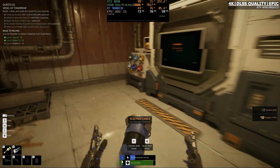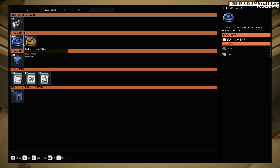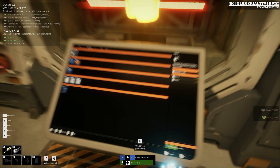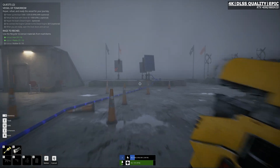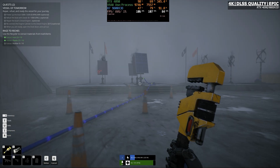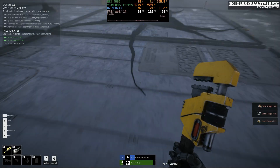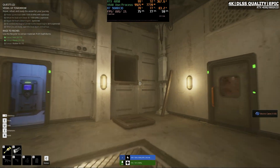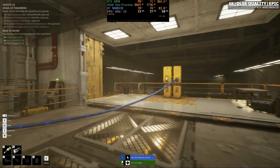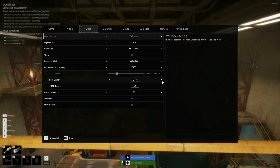I'm the type of player who likes to take my time and stop to smell the roses — taking screenshots and appreciating the art and visuals that talented developers create. Immersion can sometimes be a bit difficult when an engine tends to stutter. So it's just nice to see how much Unreal Engine 5.6 seems to improve that, because we have really good performance here. DLSS Quality was keeping us between 70 and 80 fps depending on the area — interior areas tend to be a little more demanding — around 75 fps.